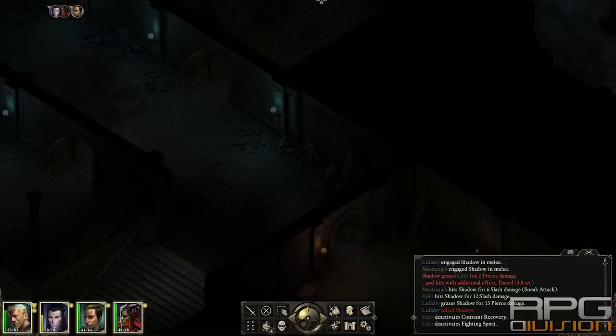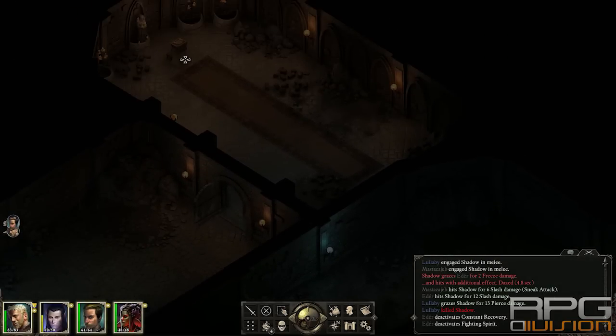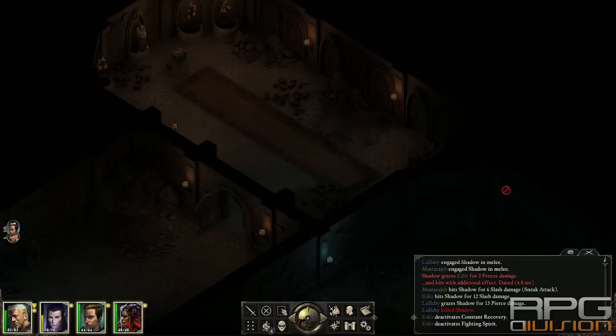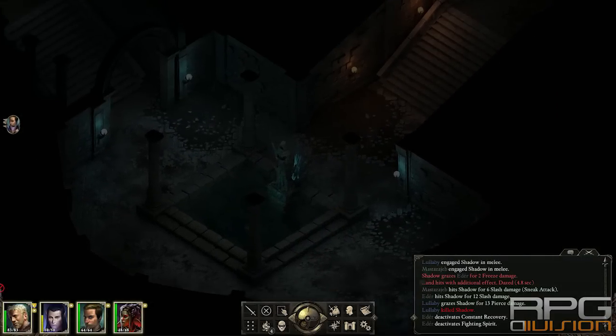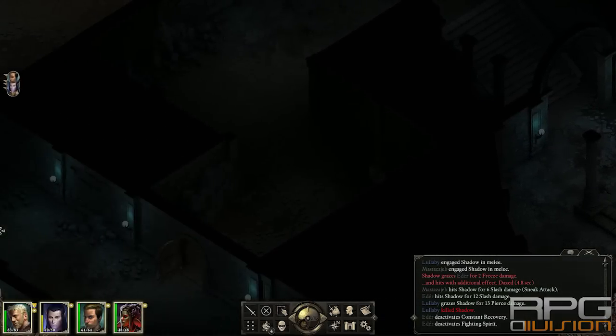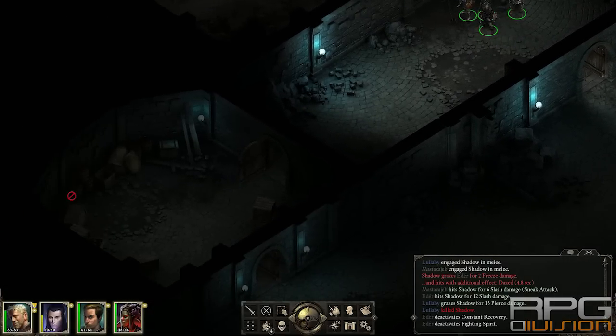Well, some enemies over here, nothing worth mentioning though. Some enemies over here, I don't know what this room is for — there's literally nothing in here. And that's about it. That's the Temple of Euthas walkthrough — now you know where to get the stuff and where to finish the quest. Thank you guys for watching and see you soon.